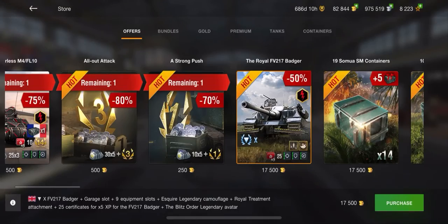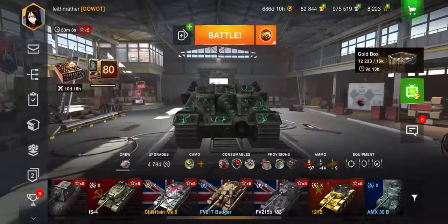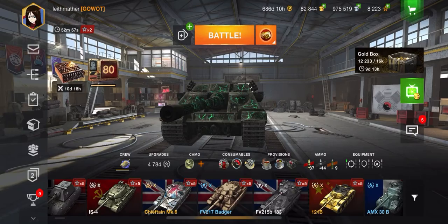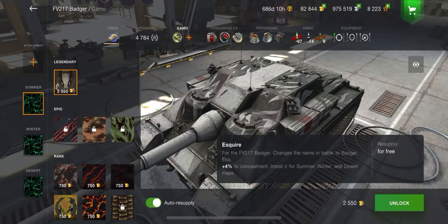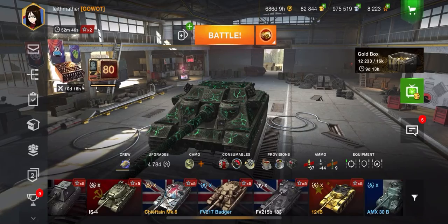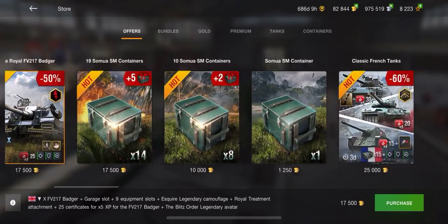I do think this is a very good deal. I would personally recommend this for any player who plays tier 10 frequently and has enough gold. The attachment and camo itself adds up to about 6.5k gold, so that means you're basically paying 11k for the tank, which makes it a really good deal if you think of it like that.